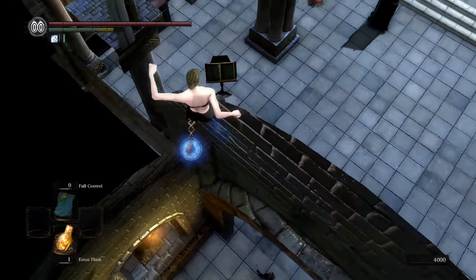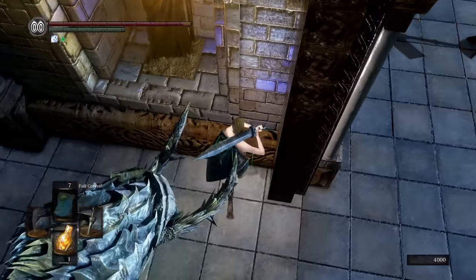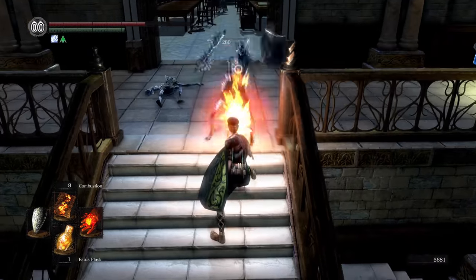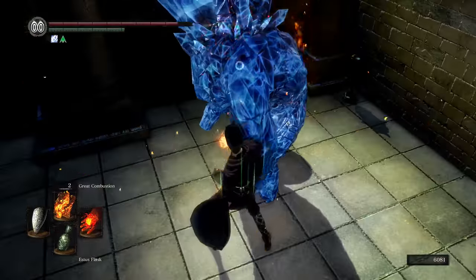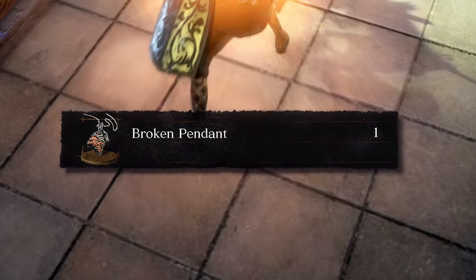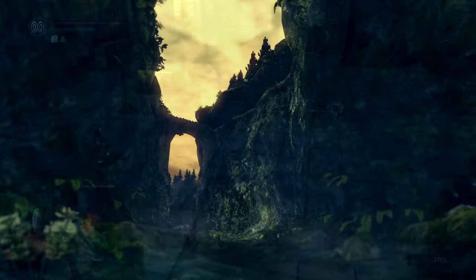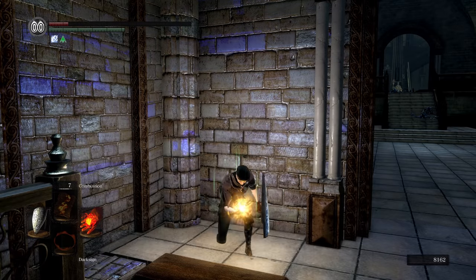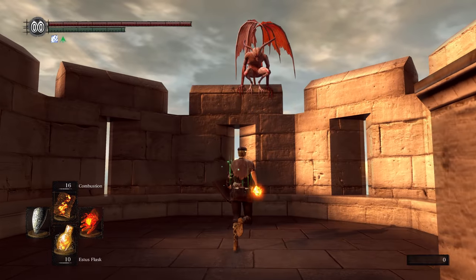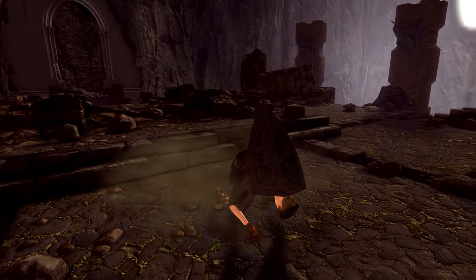Once you make it to the entrance, clip inbound by rolling into the corner. Do not light the bonfire as it'll soft-block you. Progress carefully and go up to our first boss, Seath the Scaler. Use the Dark Sign to warp out, and go up to the Anor Londo entrance. Take the gargoyles down to Sen's, and go down to Undead Parish from there.